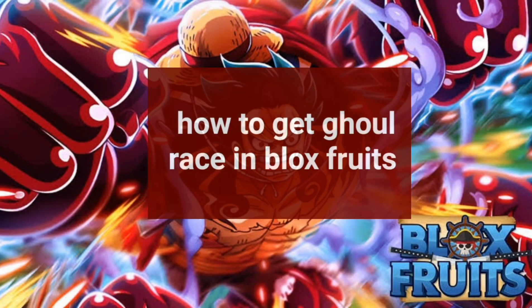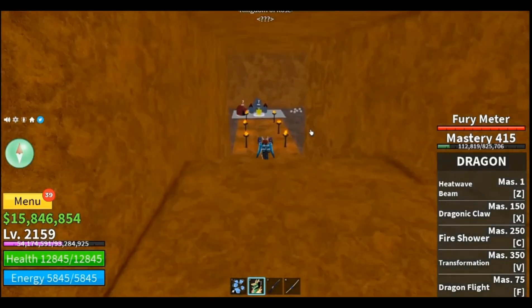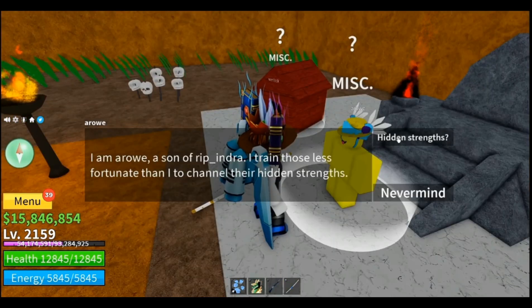Hello and welcome to Tech Trick Tutorial. So how do you get ghoul race on Blox Fruits? Here's a short summary: meet the level requirements and get the materials needed — 100 ectoplasm and one hellfire torch.